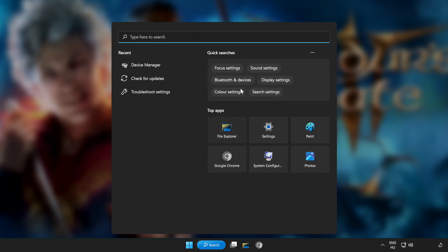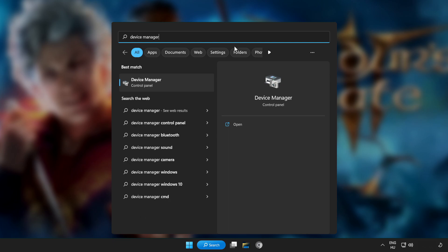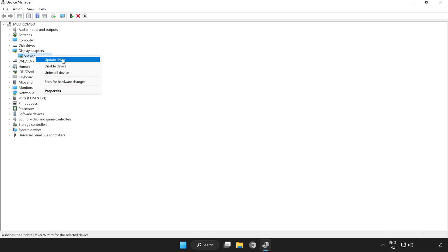Click the search bar and type Device Manager. Click Device Manager. Click Display Adapters. Select your display adapter, right click and update driver.